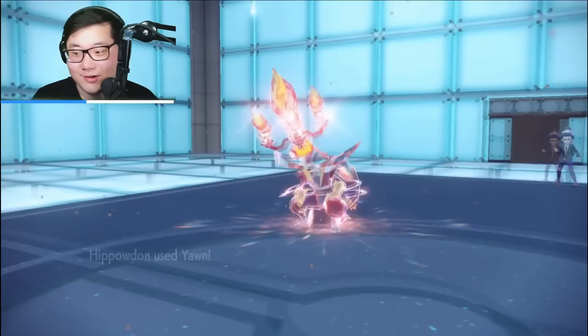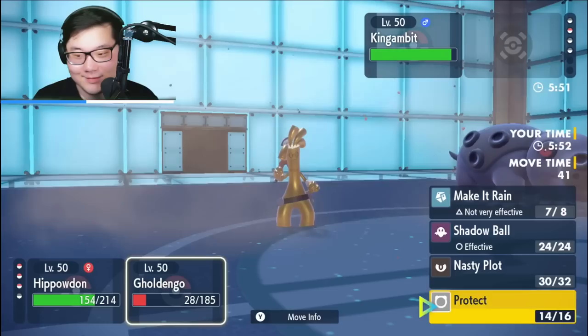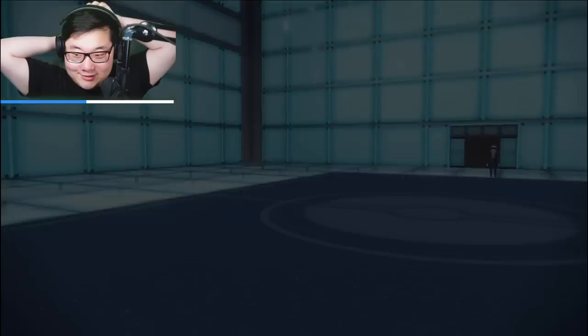Now plus-one Shadow Ball threatening the Iron Crown — beautiful. Great Tusk eliminated and now we get to bring in Hippowdon. We always go for Yawn here with Hippowdon because there shouldn't be a Lum Berry on this team. I'm going to Nasty Plot again and Sand Tomb — they're probably going to try to hit Hippowdon. Even if they don't, it's okay — Hippowdon eating that up and we get the Yawn up. That should seal it up — double Protect, then Sand Tomb and Shadow Ball. They forfeited because they realized. Having the weather was nice — it made them play super cautiously.